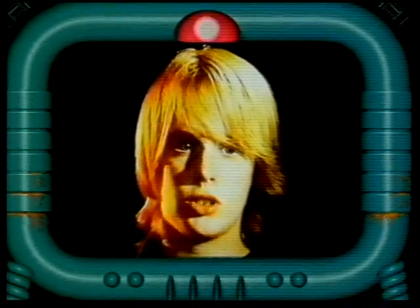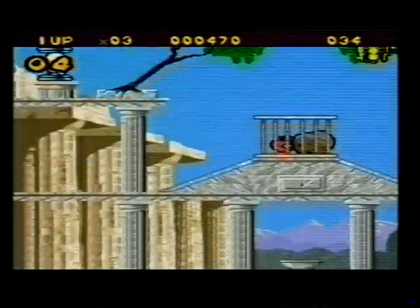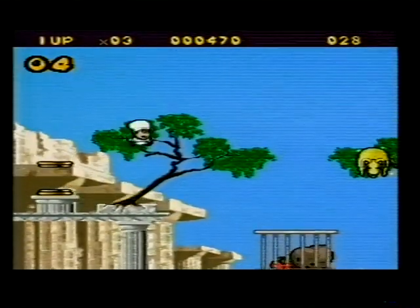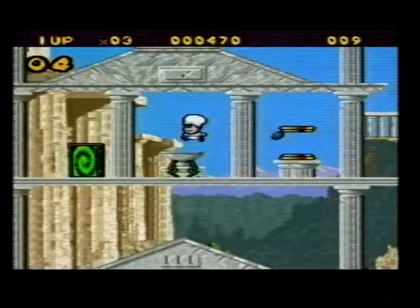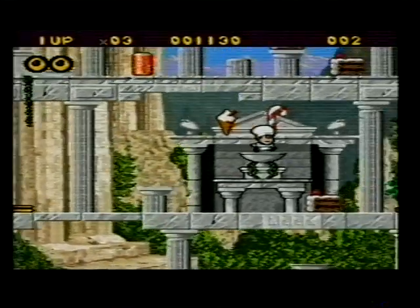Is there a secret level in Out to Lunch on the SNES? Yes, there is. On the first level of Greece, make your way to the olive tree at the top left of the screen. Jump on the trunk repeatedly — olives fall from the branches. Eventually, a gold olive will fall. Collect this and a magic door will appear, which leads to a secret bonus level. Go to the top of this level using the springs, and an extra life will be your reward. That's wonderful, thanks.